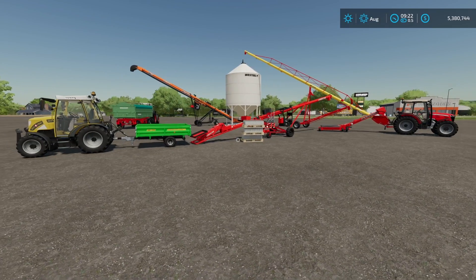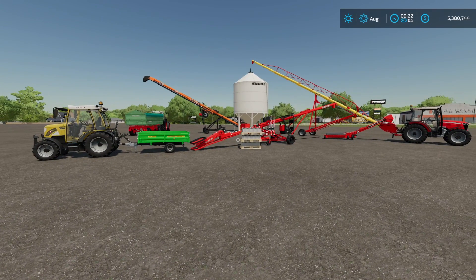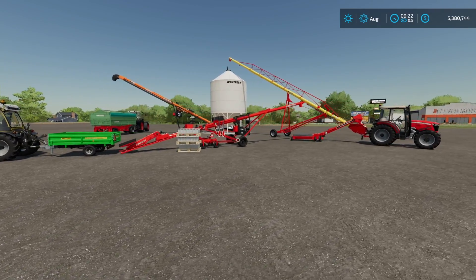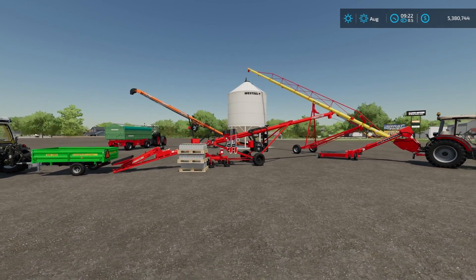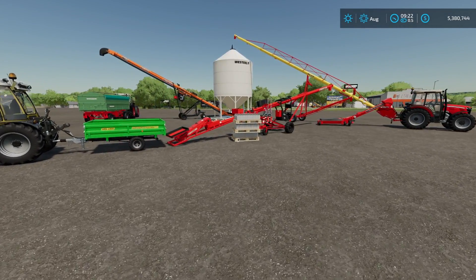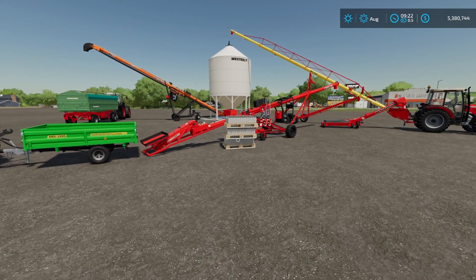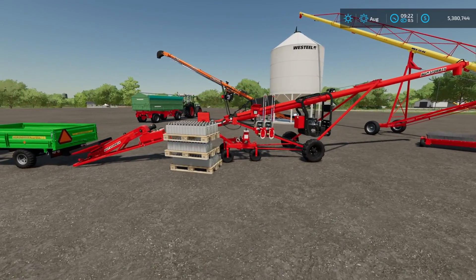How's it going everybody? Driver53 here and today we're going to go over which crop is best to make seeds using the new AGI Pack DLC that is available from Giants. Now this is a pretty cool mod. It comes with a bunch of augers and it comes with some silos here. We're not going to go over everything, only just the ones that I have right here in front of me. If you want to check out the other augers, DJ Gohan did a fantastic job taking a look at all the equipment. I highly recommend going and checking out his video.